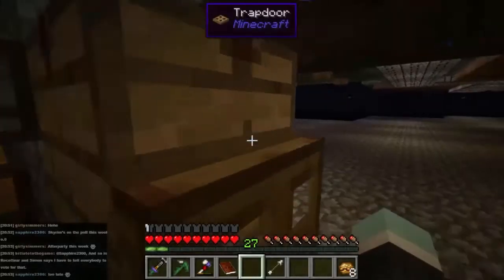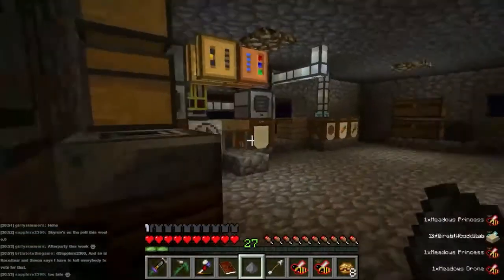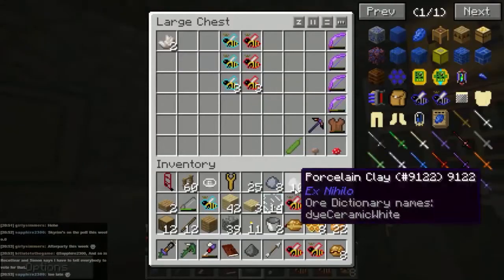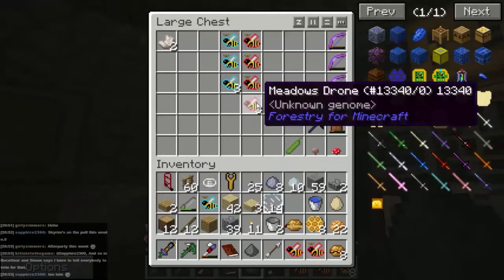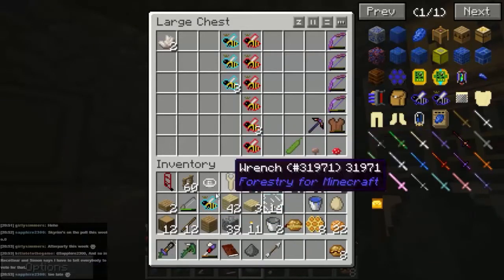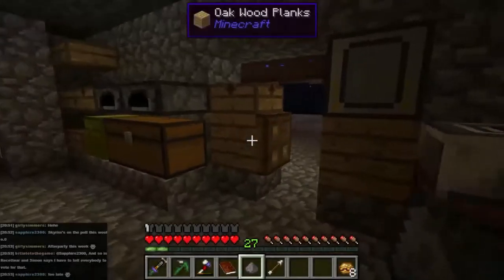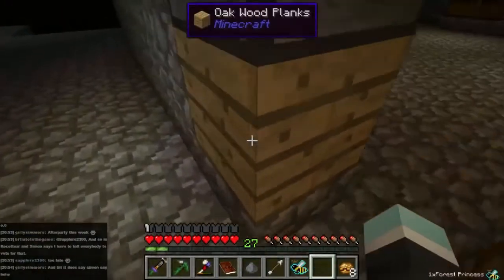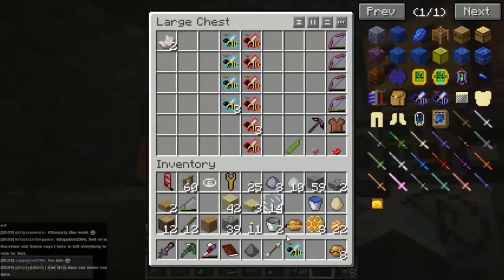Grab some more - just one left, excellent. Loads of princesses out of that lot, I'm really impressed with that. Possibly need a few more drones but never mind - these things are actually quite easy to make so that's not really a problem. Let's put that one away.